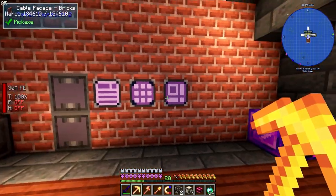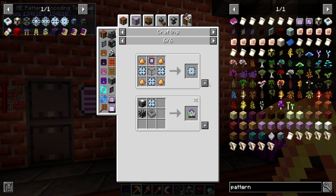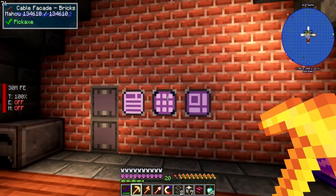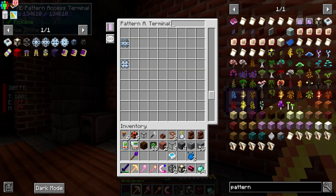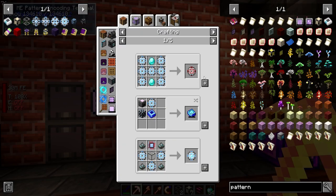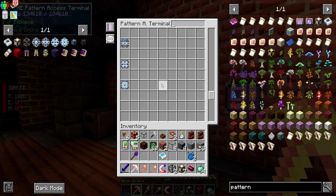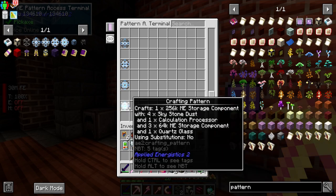It's fun, it's complicated, it makes you think — you have to use your brain to do it. And if you don't like that, I'm not saying you're dumb or anything — it's just the cup of tea for some people, and I happen to be one of those tea drinkers. So we're gonna do the 256k here.